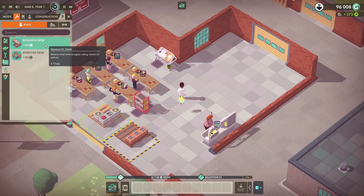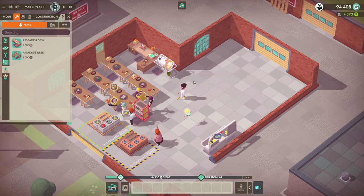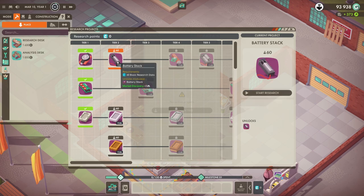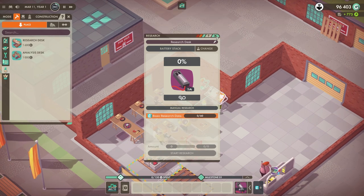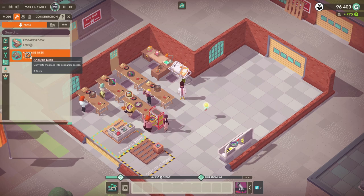Let's go build ourselves a research desk. Let's put it in there — okay that was some money. Open the tech tree. Oh look at that! Now we know how to make these things. I can research a battery stack, a plastic case, a wooden case, a stylish case, a reinforced case. Let's start the research. It's in progress. How does the research work? Don't ask me, I have no idea. Requiring 60 basic research data. How do we get research data? I have no idea. Do we have to analyze stuff? We have none of that. Convert modules into research points — there you go, easy.